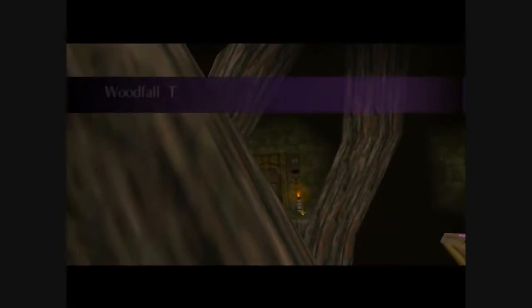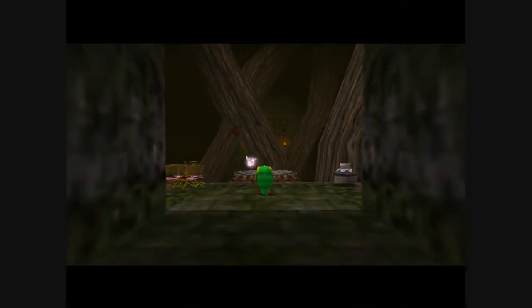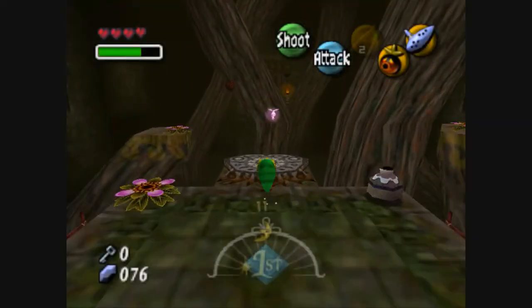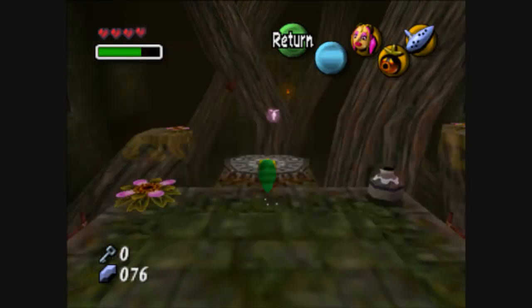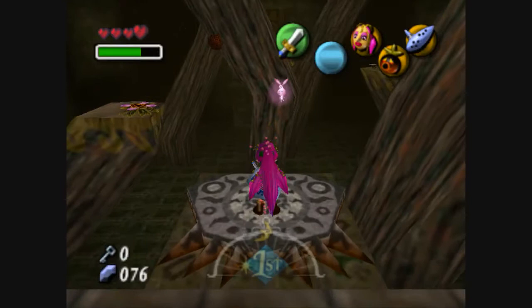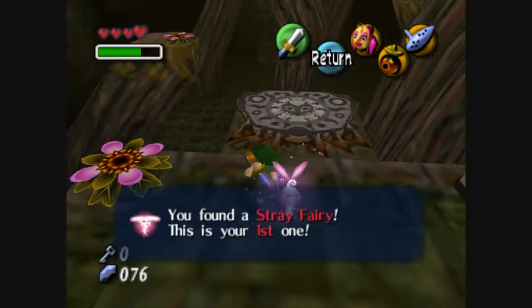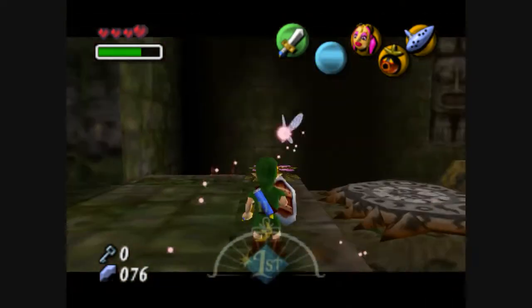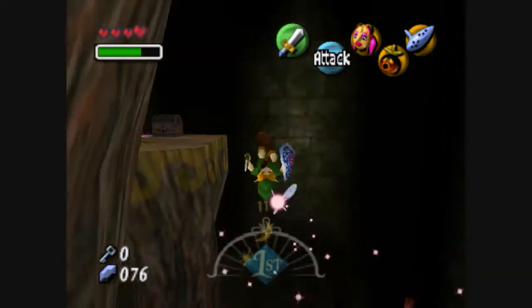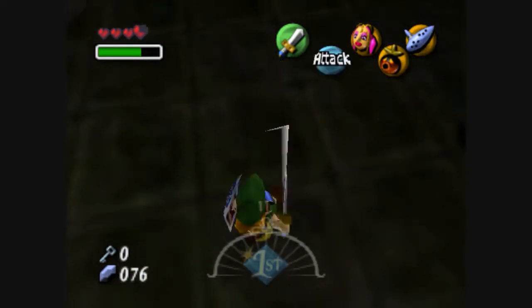Let's see what this temple has to hold for us. Woodfall Temple. So you see this thing here? That is a stray fairy. All four temples in this game have these, and all four temples have 15 of them. Collect all 15 and bring them to the fairy fountain that coincides with that specific temple, and you basically get a new ability.